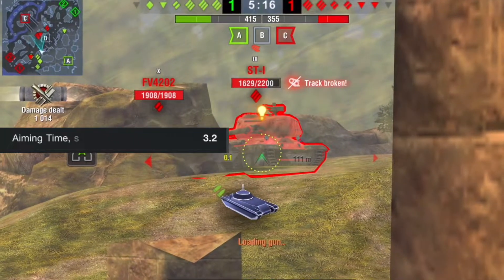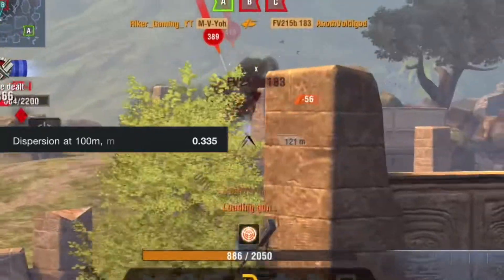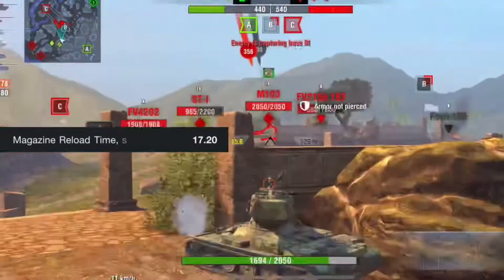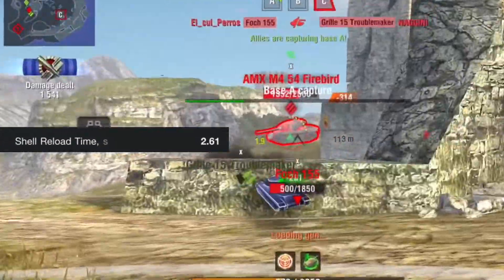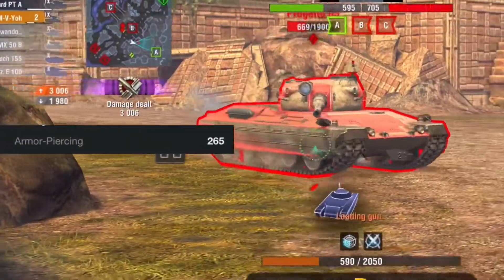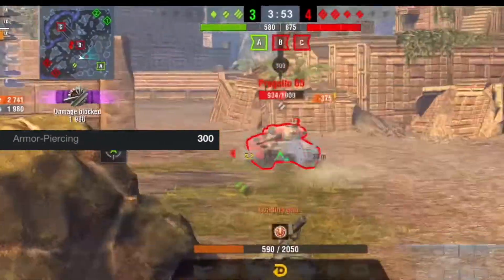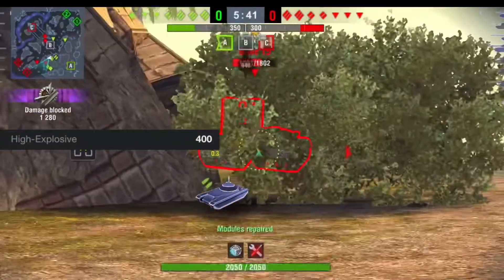For the three-round magazine, the aiming time is sitting at 3.2 seconds and the dispersion is sitting at 0.335, so they did get a bit better. The damage per minute is sitting at 2400, so you do get a bit more than the two-round magazine. The magazine reload time is a lot better at 17.20 seconds, but the shell reload time is worse at 2.61 seconds. Penetration for the AP is 265, for the HEAT 352, and for the HE 58. Damage for the three-rounder is 300 for AP, 240 for HEAT, and 400 for HE.